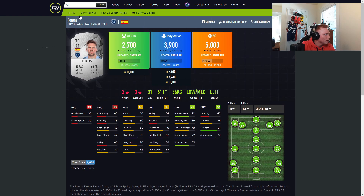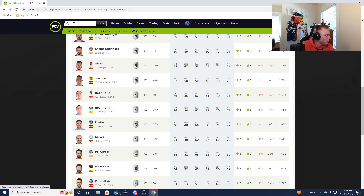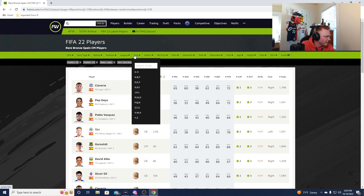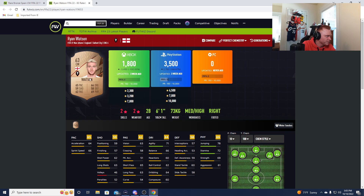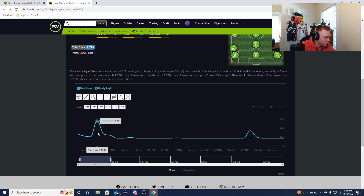We can also look at one that might not be as crazy but could potentially be another riser. Let's go bronze rare, position center mid, nation England. Center mids aren't as good, but again it's all dependent upon the SBCs that come out. So if we look at this guy — Ryan Watson, a random 63-rated English player — not as many ups and downs, but when these cards are useful they skyrocket. They'll go from 200 to 1100 to 3K right here to 1300. You can see the spikes and rises — these cards do get required for content and they jump in price.